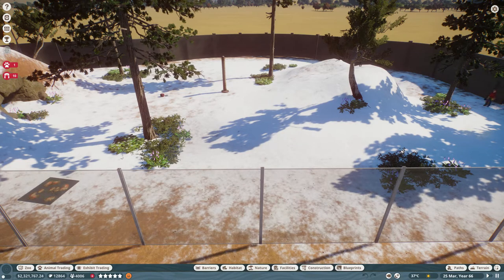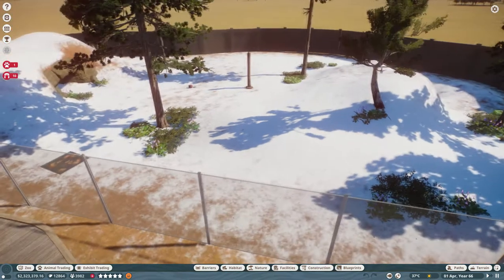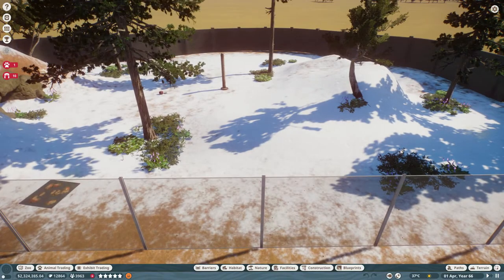Hello everyone, it's Minty and welcome back to my channel. We are here with the 4th episode of Planet Zoo Beta Franchise Mode. We're just gonna jump right on in where we left off yesterday, which was here with the snow leopard pen.